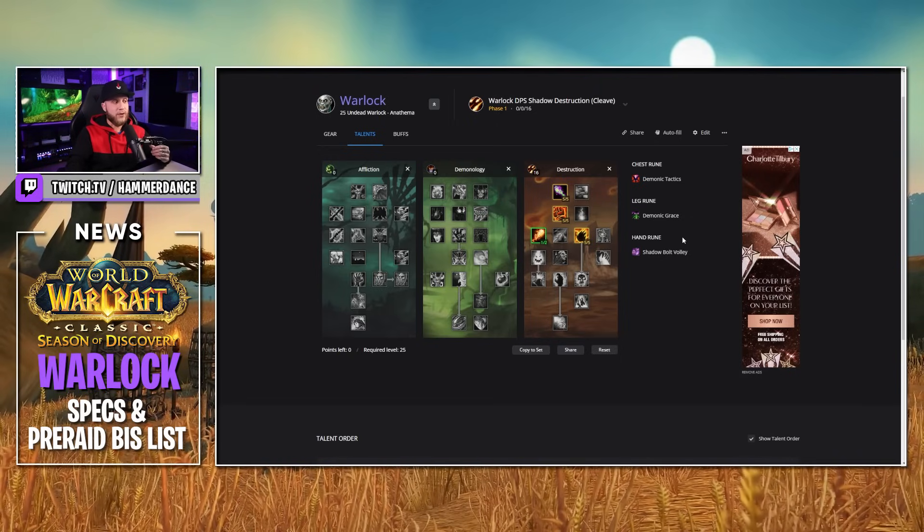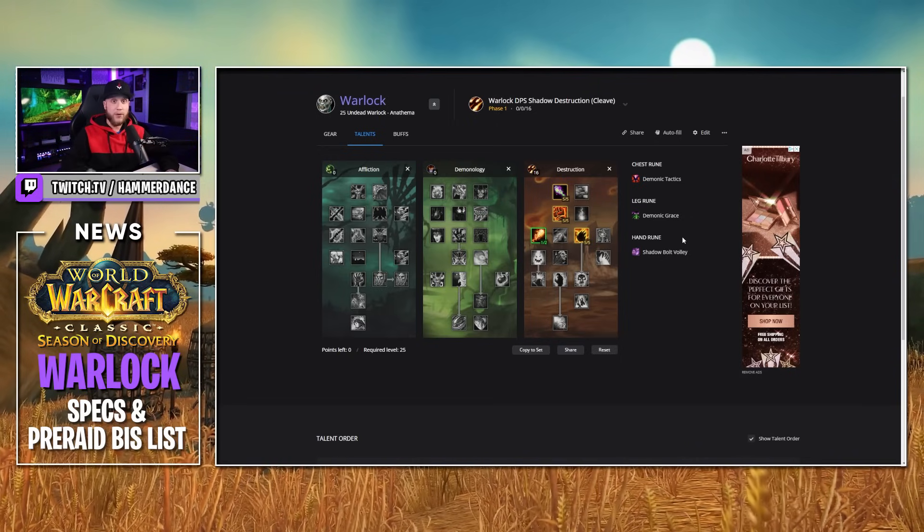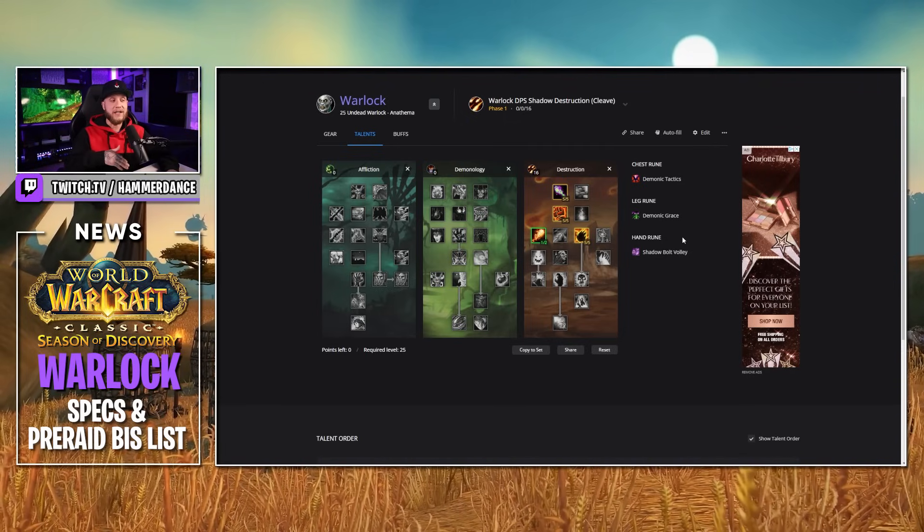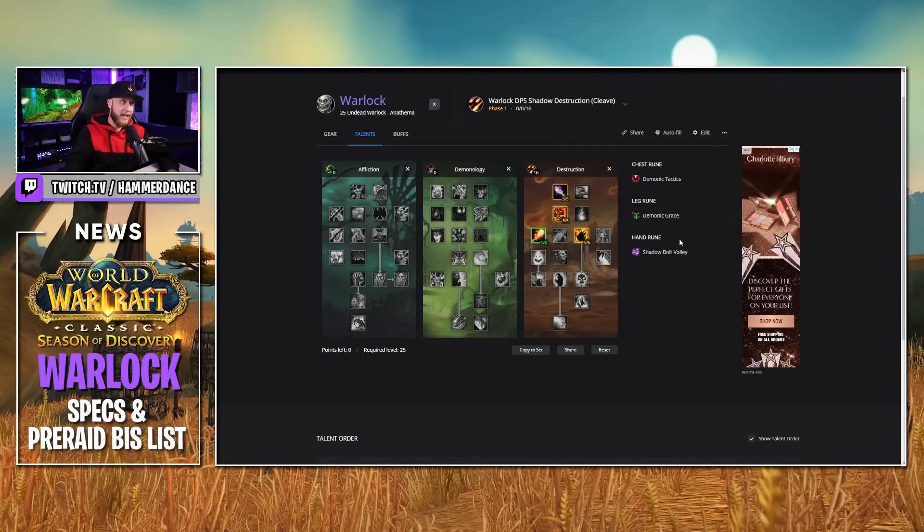And of course Shadow Bolt Volley — your Shadow Bolt now strikes up to five targets within a chain distance of 10 yards but for 20% reduced damage. That's not really going to matter because we're going to be critting uncontrollably. So that's going to be a really good build for clearing trash in the raid or doing five-man dungeons. This build is going to absolutely slap when it comes to cleave and AoE.